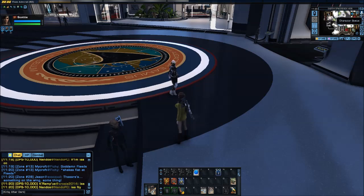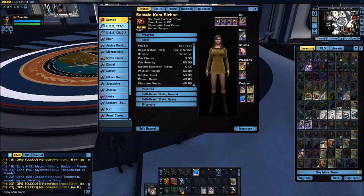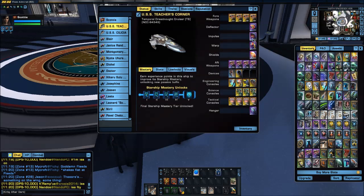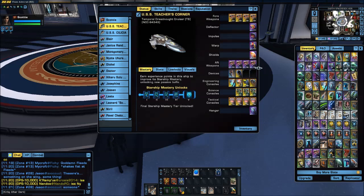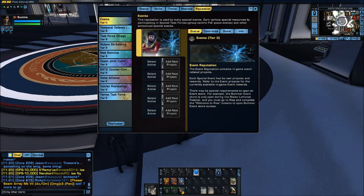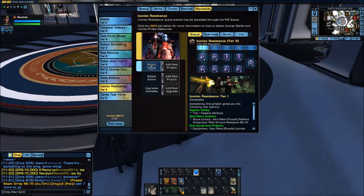we had Generic Deflector, Impulse Engines, Fleet Warp Core, and Generic Shield. So as you can see now, I have not generic anymore. We're now looking at some Reputation gear. This was from the Iconian Reputation — you can see right here — Iconian Resistance.